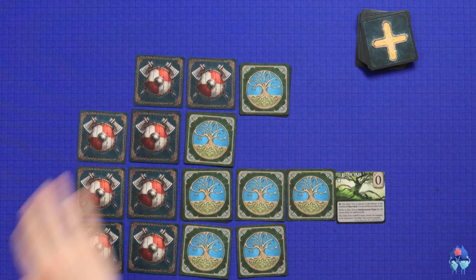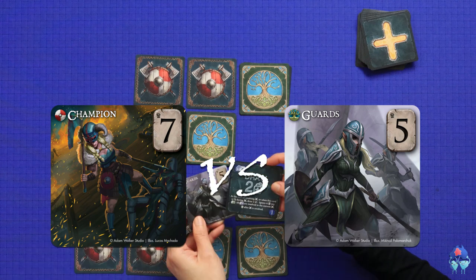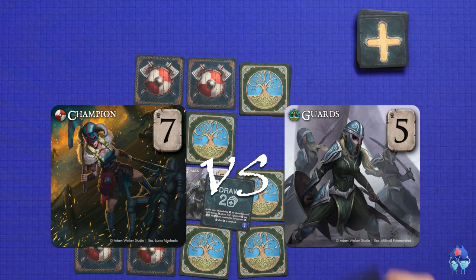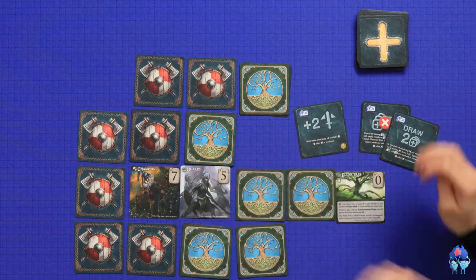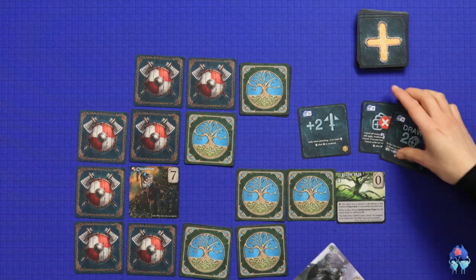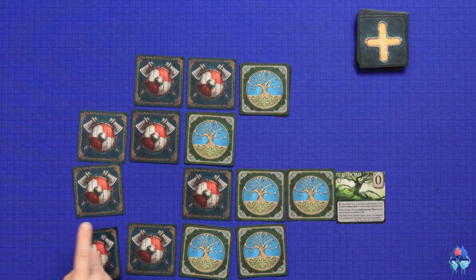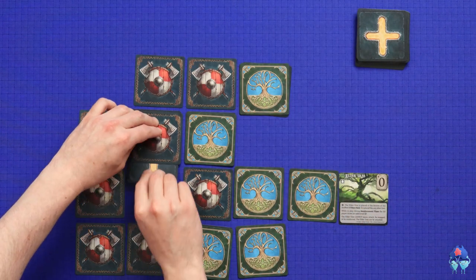I might have the capability to attack and get behind the line, but I'm worried about these reinforcements building up at the front. So I'm going to use this card to attack that one. I've got a Champion of seven, Stella's got Guards of five. The Champion's special power lets me draw two cards at the start of resolving battle. It's seven against five, so I defeat your Guards. I advance into this spot and get one reinforcement which I place here.